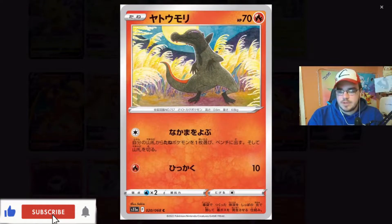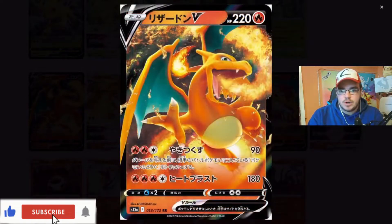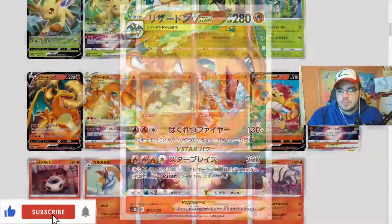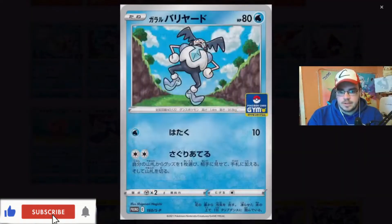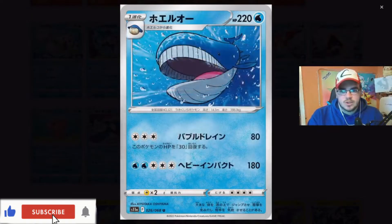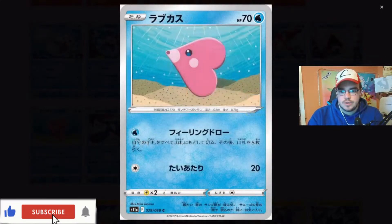Tell me what you guys think of some of these artworks down below in the comment section. Like, what's going to be your chase card? What's going to be the cards that you're going to go after? Once we get to the gold cards, you will absolutely love them. Corefish there. Snowrunts. Love Disc - I don't know why, but I love the Love Disc.